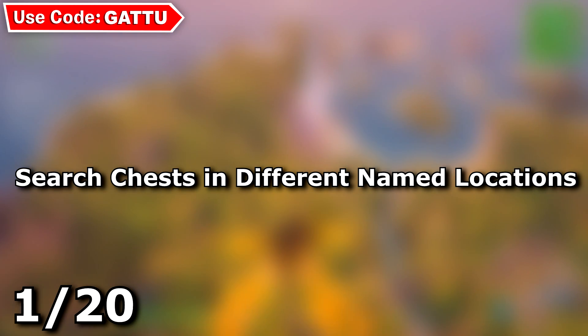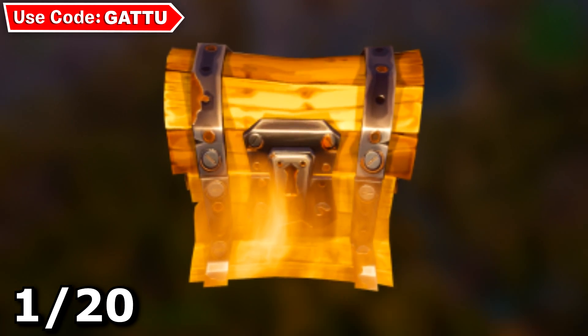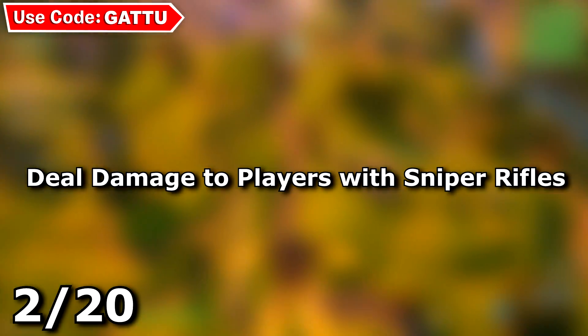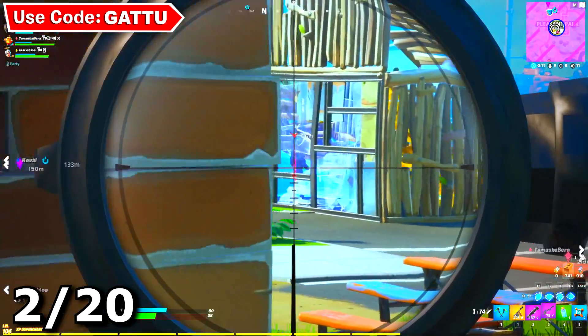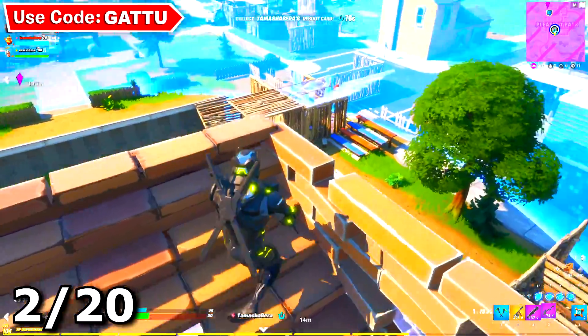The first challenge is search chests in different named locations — drop in at different named locations, open some chests, and complete it. The next challenge is deal 300 damage to players with sniper rifles. For this, hop into a Team Rumble game where you can easily get snipes since people tend to camp and play passively.